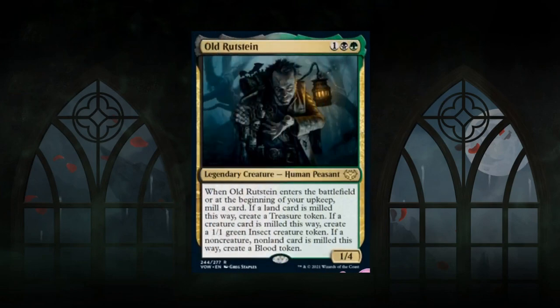Next is Old Rutstein — a 3-mana 1/4 legendary human peasant at rare. A Golgari card showcasing the high-toughness theme at high rarity. When it enters or at the beginning of your upkeep, mill a card: if a land is milled, make a treasure token; if a creature, make an insect token; if a non-creature non-land card, make a blood token. In a black-green deck mostly filled with lands and creatures, you'll usually make treasures or insects. Decent value card, not a bomb, but worthy of a B grade.